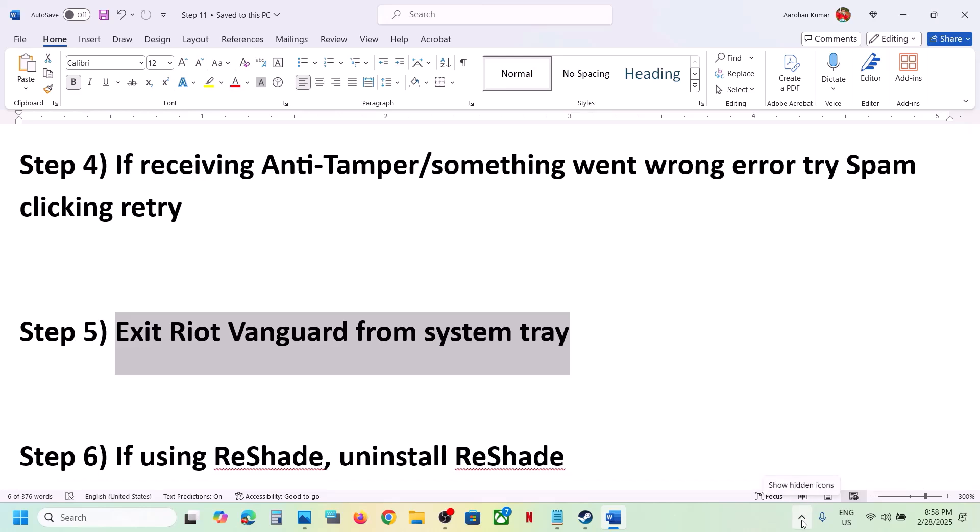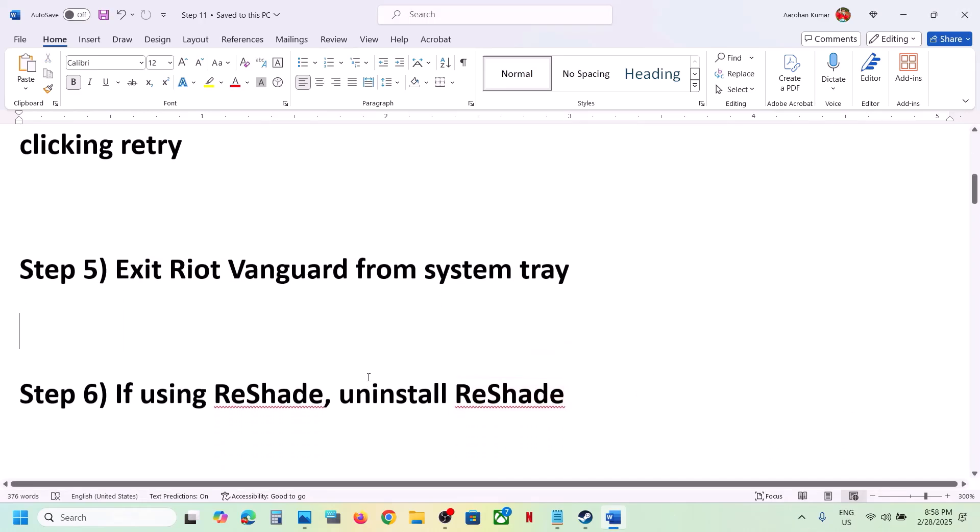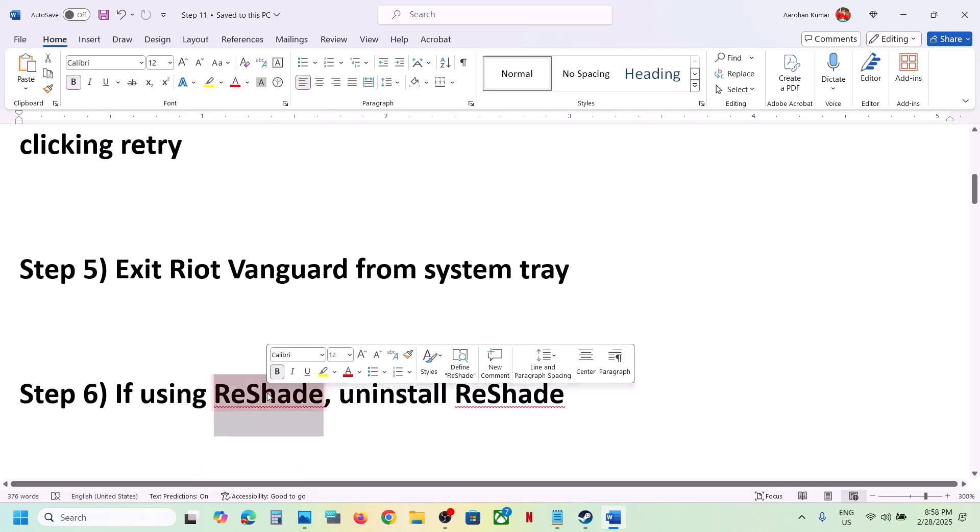The next step is to exit the Riot Client from the system tray. On the taskbar, click on the Show Hidden Icons arrow. If you see the Riot Client or Vanguard running, make a right click and click on Exit, and then check.